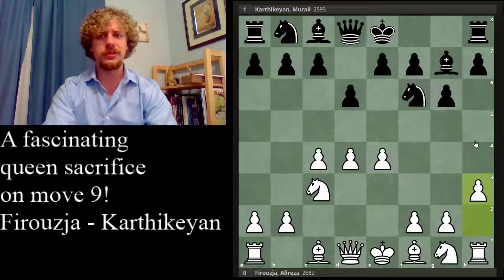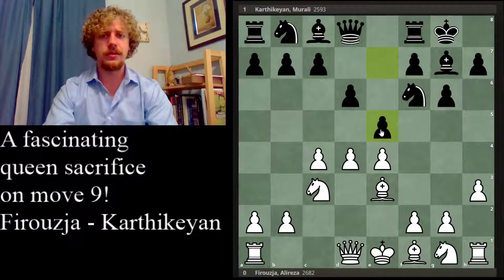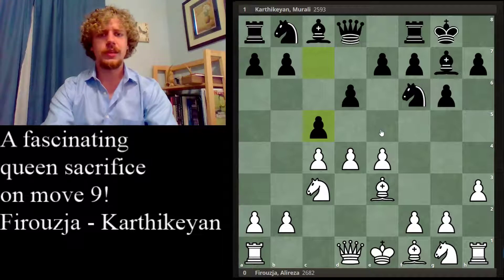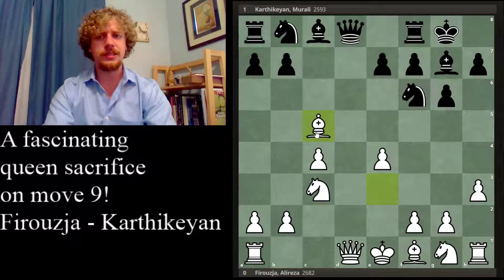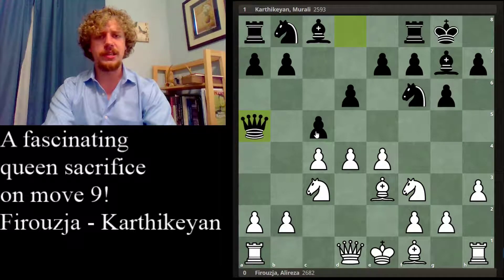White played h3, a very flexible and interesting alternative to the more common lines with knight f3. After bishop e3, which was prepared with h3, we don't want to see knight g4 attacking the bishop — usually trading your bishop for a knight early in the game is not so good. Black opted instead of the normal King's Indian structure to play c5, which is more like a Benoni system. Anyway, let's focus more on knight f3, which was played in the game.